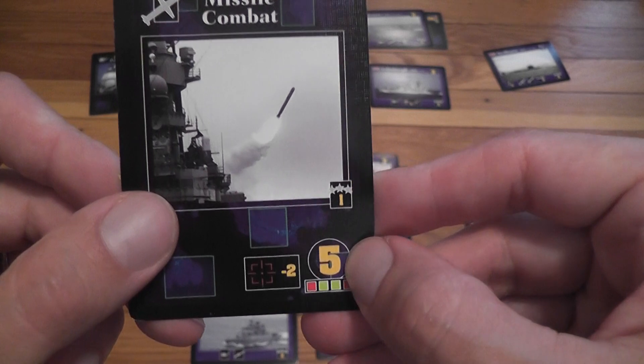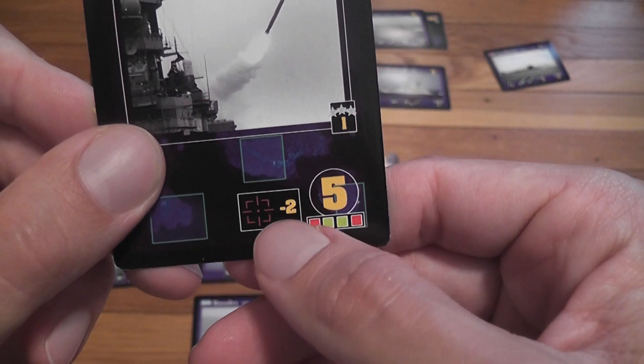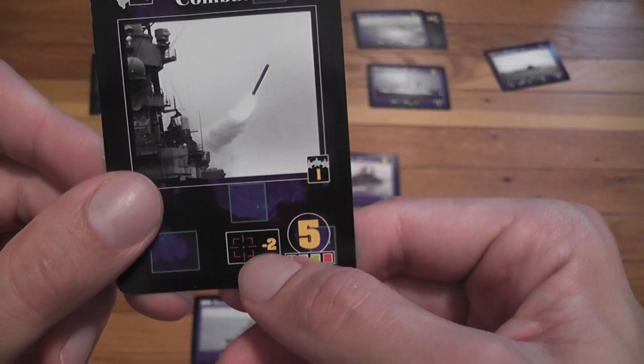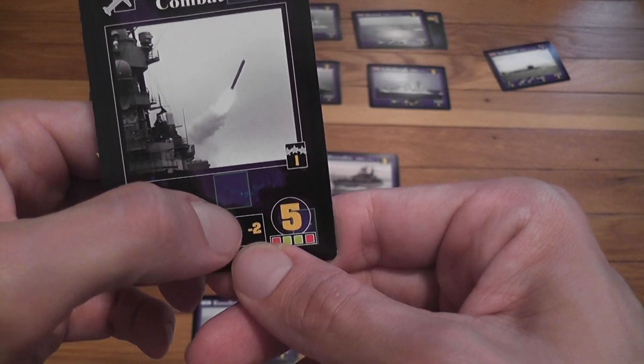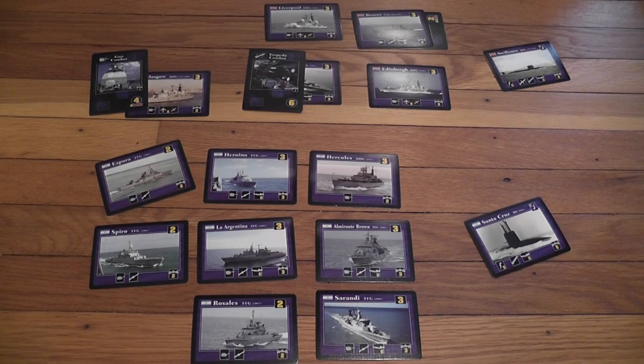Some attacks may be particularly hard to stop — for example, when rolling a defensive capability against certain attacks, you have a penalty of minus two. There are just many effects that give more flavor to the game and make things more interesting and unpredictable.